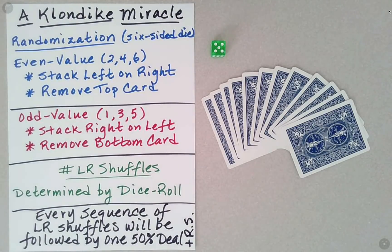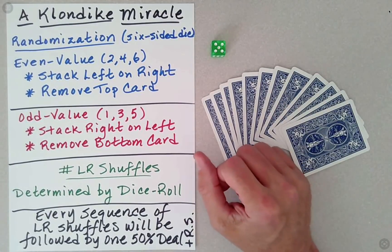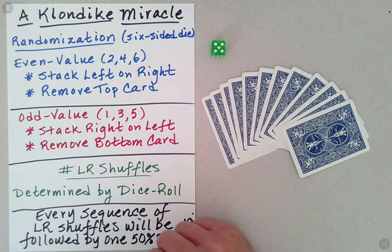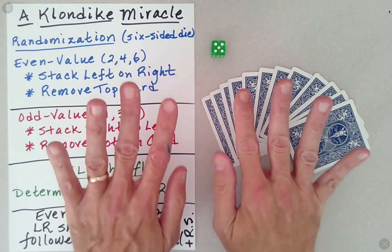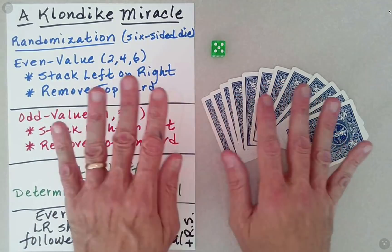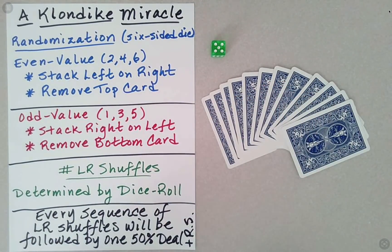I actually wish you were here because I would have you make all of these important randomization choices so that you would know you made them, and I in no way influenced you in those decisions. But since you're not here, we're going to have to resort to using a six-sided die to help us randomize these cards and make these important decisions.